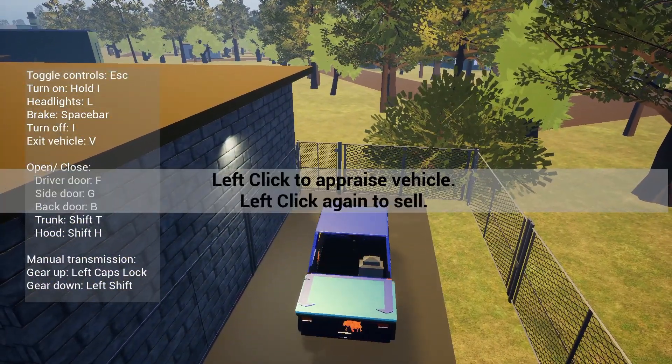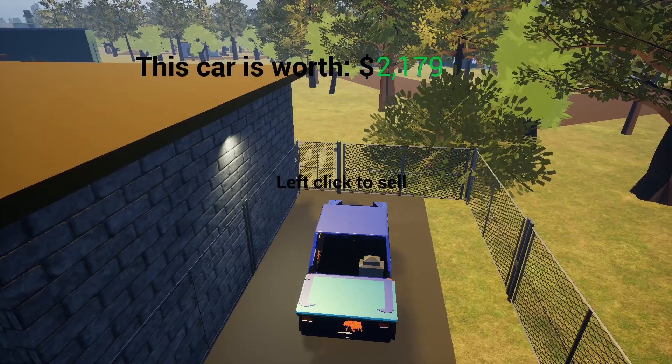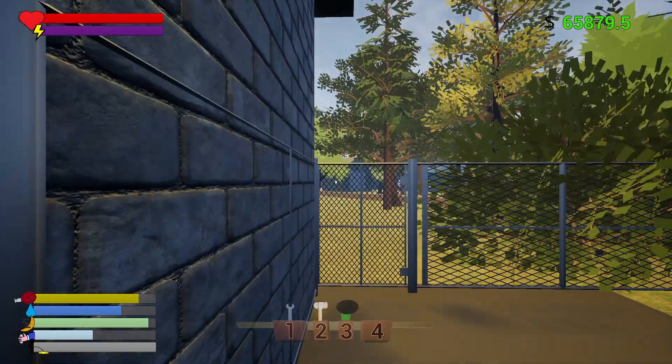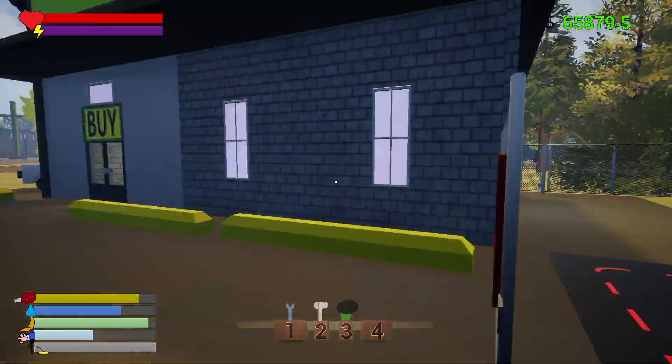It says 'left click to appraise your vehicle.' So this is it — the appraisal came in at twenty-one hundred and seventy-nine. We just left click again and we've gotten our money and we've sold our vehicle.